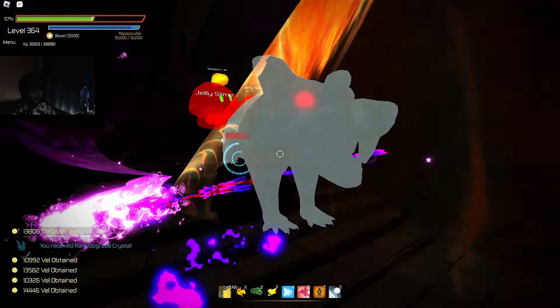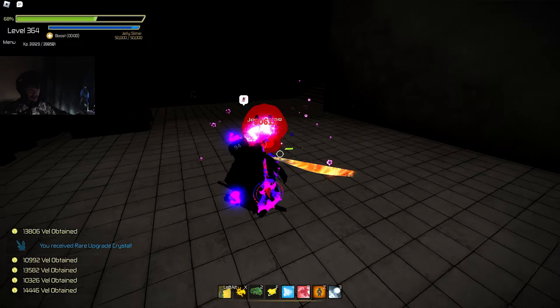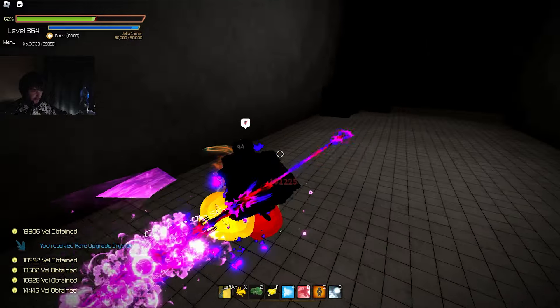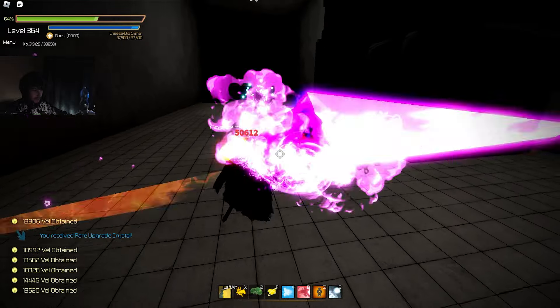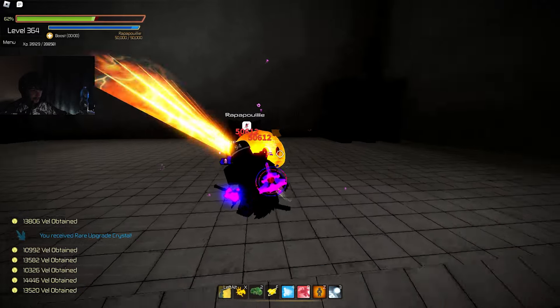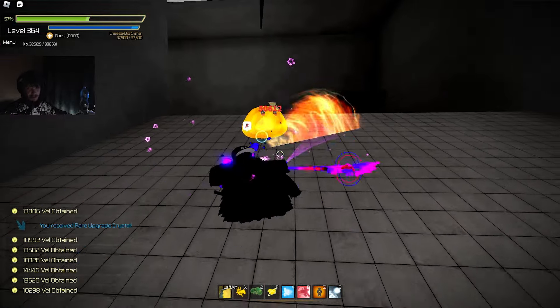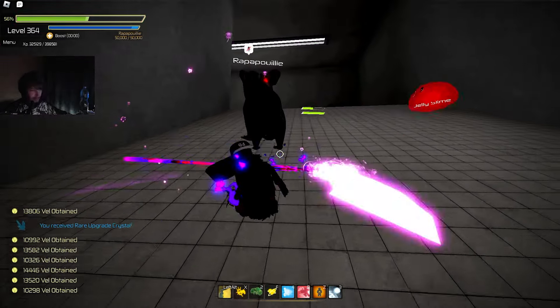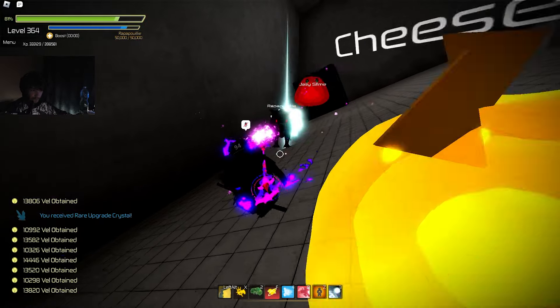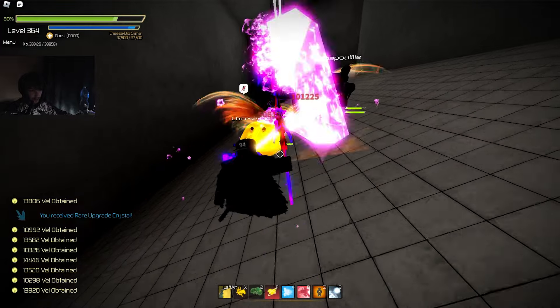I don't get this — why have we gone for a kitchen-type map? The other 12.5 floor, if you don't remember, was the Japanese pink-type thing, and that was way better than this. Just looking around, this is just empty and plain. It's not very nice looking. I don't know what they were trying to do with this map.